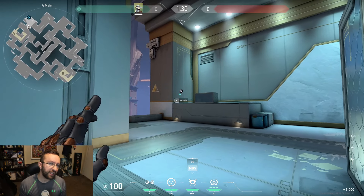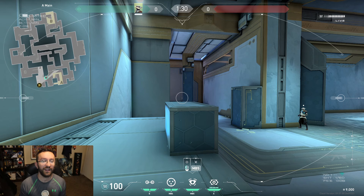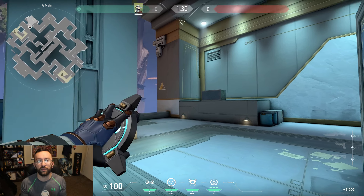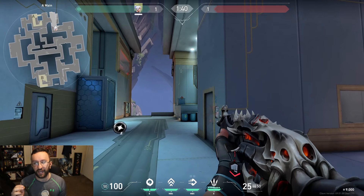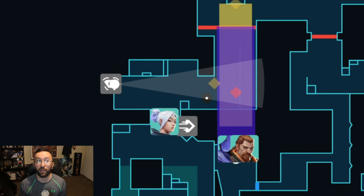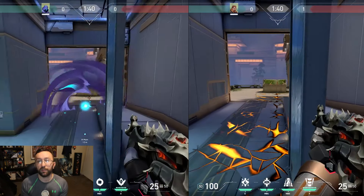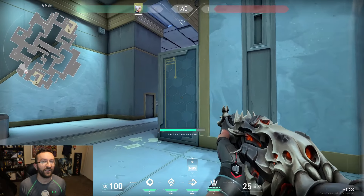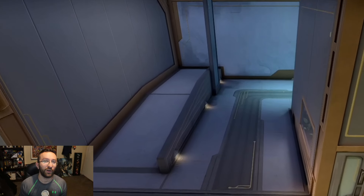There are a couple of other cheeky cameras on the left-hand side of A-main. One is able to peek over the stage box on the left-hand side — it's kind of a head peek angle, which could set up a bunch of different plays. One being a trap play, which you can combine with Breach, Omen, and a Jett to blast in, fight forward, and trap the opposing team on the ramp area.